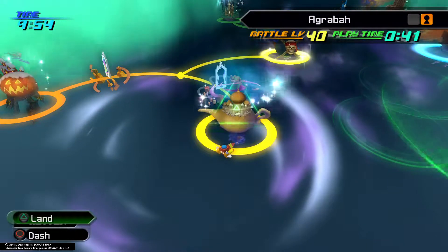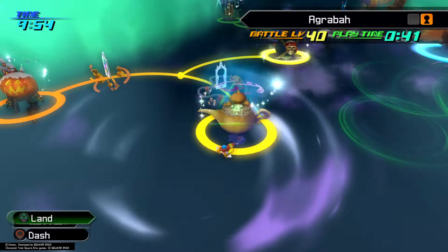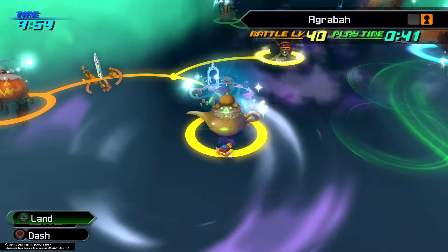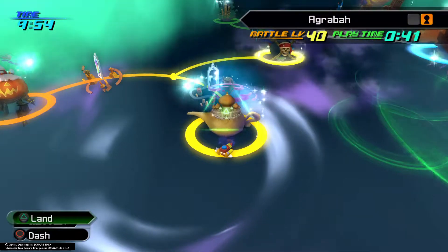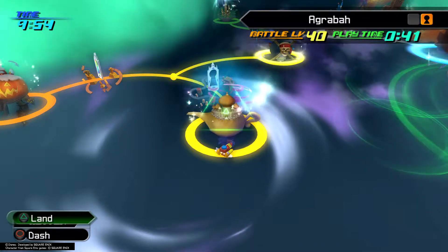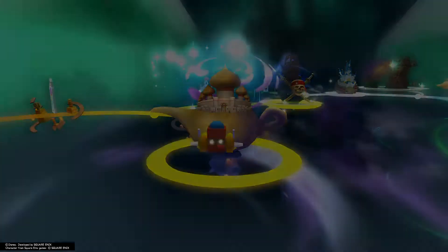Welcome back guys to my Kingdom Hearts 2.5 HD Remix 100% walkthrough on the PlayStation 4. We just beat the Heartless at Port Royal and cleared up all the treasures. We're still missing two puzzle pieces, but we won't be able to get those until later. So now we'll make our way over to Agrabah.